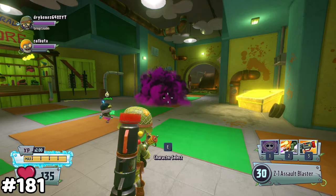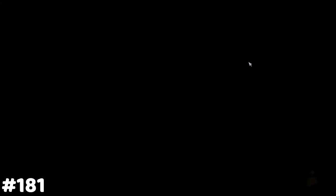If you throw a stink cloud and then immediately swap to plants, it will still damage zombies.